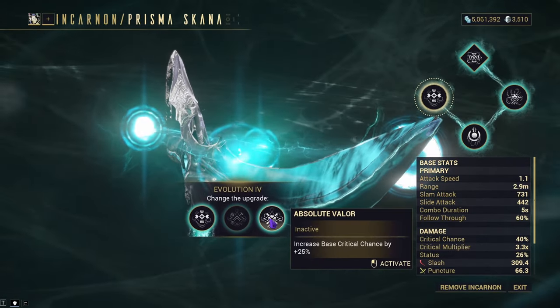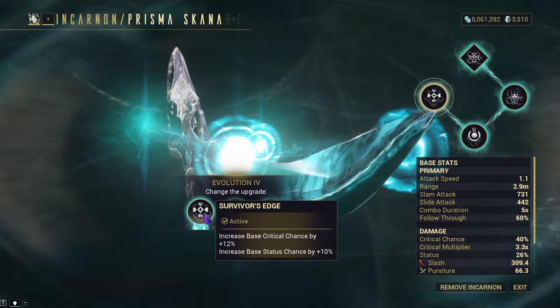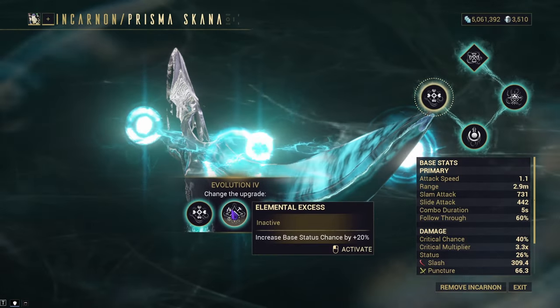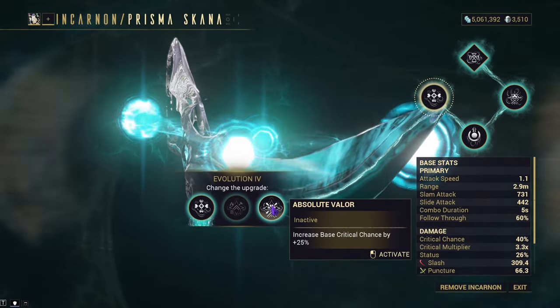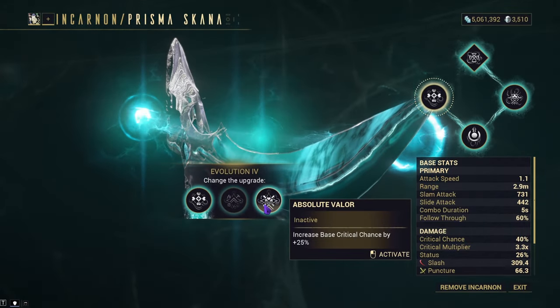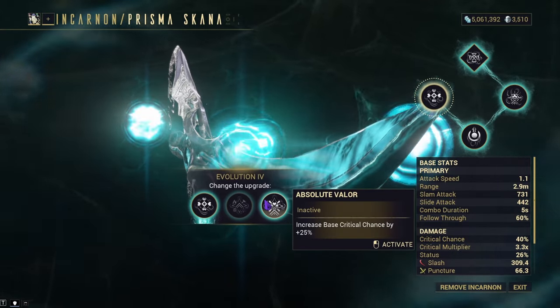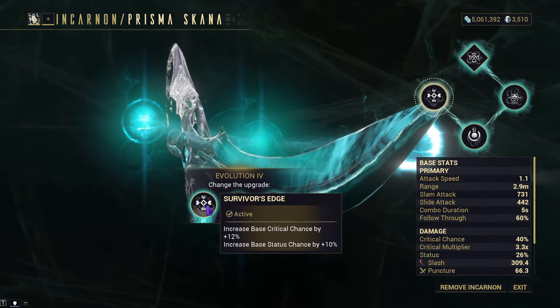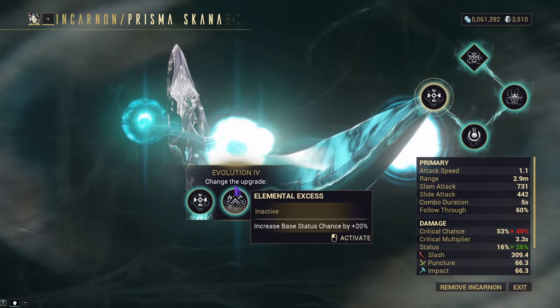Finally, with Evolution 4, we get Survivor's Edge, Elemental Excess, and Absolute Valor. Survivor's Edge will give you plus 12% base crit chance and plus 10% base status chance. Elemental Excess will give you plus 28% base status chance, and Absolute Valor will increase your crit chance by a base of 25%. With this one, all of these are very useful — it's all dependent on how you plan on building your weapon. To me, Survivor's Edge has a really good place, but so does Absolute Valor, so you could pick either of these two. Dealer's choice.